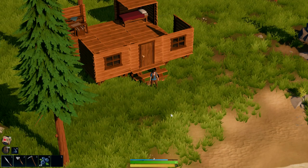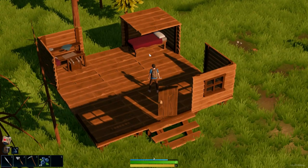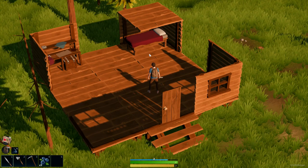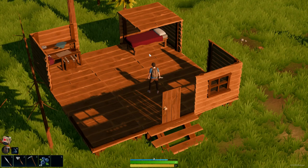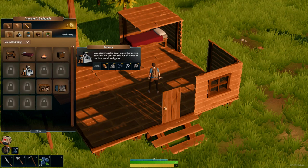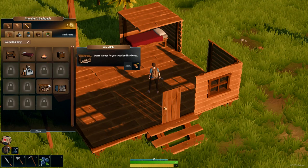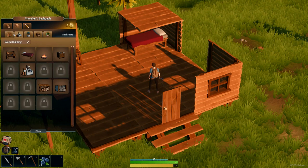Hello everyone, welcome back to Lens Island. I want to finish my walls at least on my house — trying to debate if I really want just this short roof or actually build a taller one. I do want to build the refinery, and I'm thinking of building the wooden stone piles so I can get this stuff going and then an actual fire. First things first, let's make some of our walls.